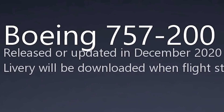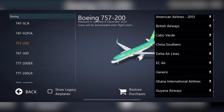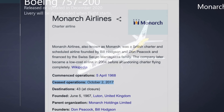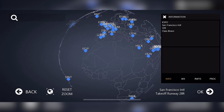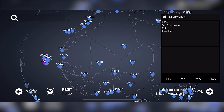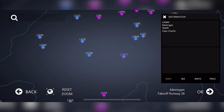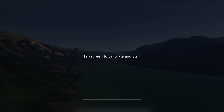The 757-200 was released or updated in December 2020 — that's exactly what we're looking for. We have a lot of liveries to choose from; let's go for Monarch — I think they went bankrupt actually. Now with the pro version we have the global map available with literally any airport in the world. Let's go to a very beautiful place in Switzerland — Meiringen works just fine.